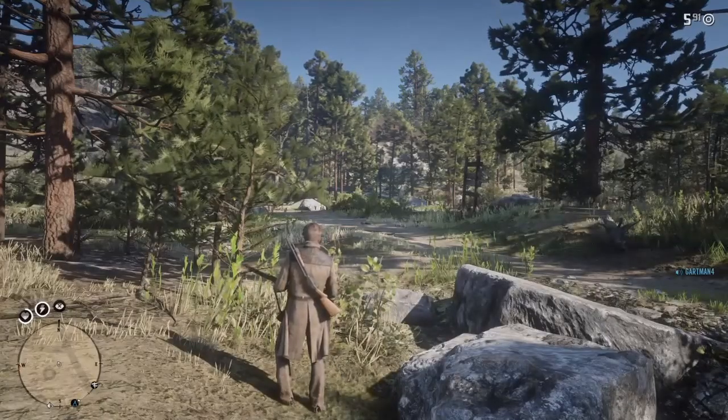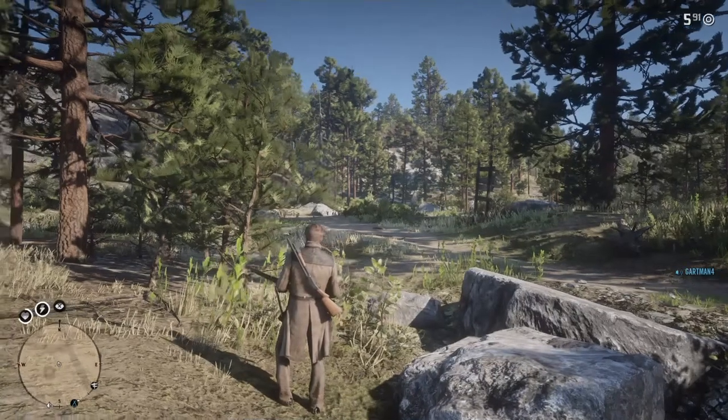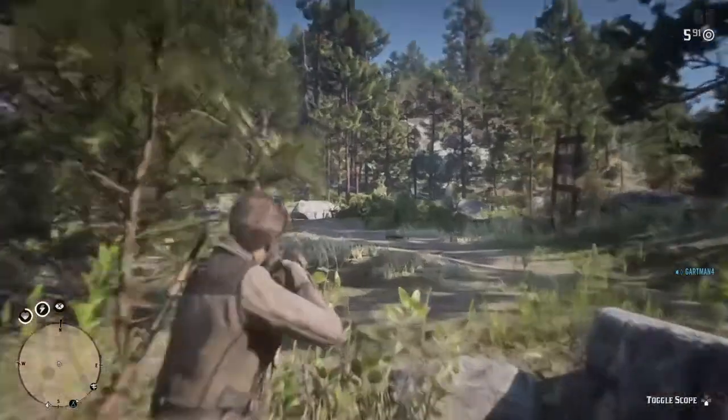This is a video on how to dive in Red Dead Redemption 2. What you want to do is get your gun out and get into combat stance by pressing L2.